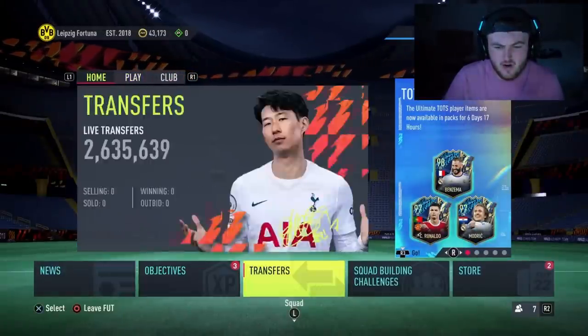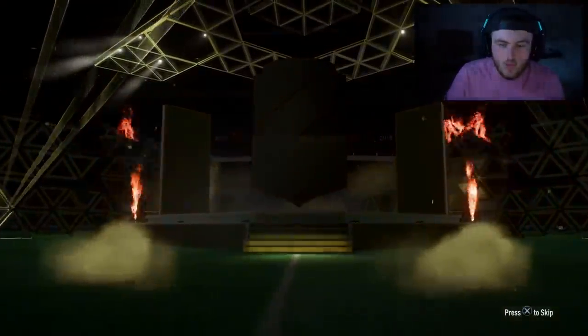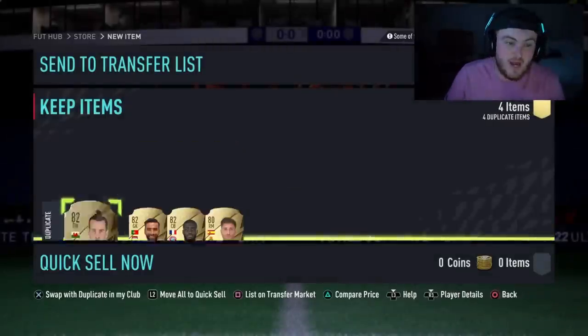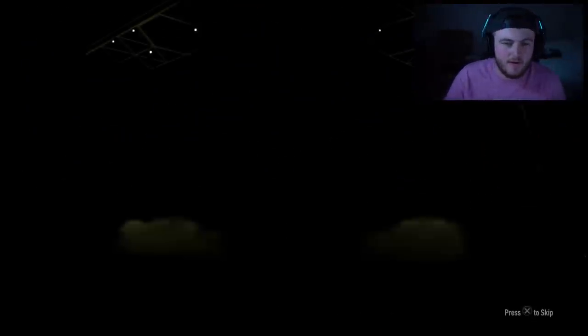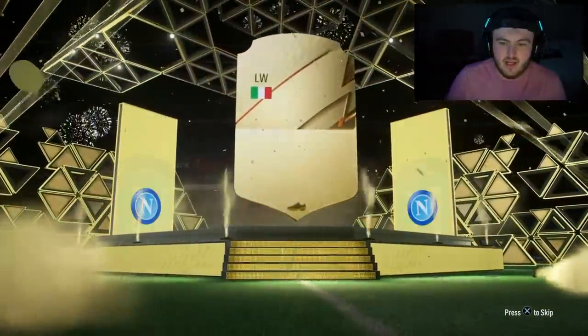I think there's a 50k and an ultimate pack — yeah, 50k and ultimate pack. 50k first — sadly not something decent, just a board. Guessing Matip. He's got Matip to pair with his new Virgil van Dijk — he'll take that. Ultimate pack now — please, can we get a Team of the Season, EA? It is a walkout, going to be Italian left wing — Insigne. Brilliant.